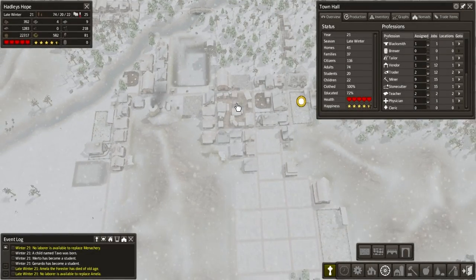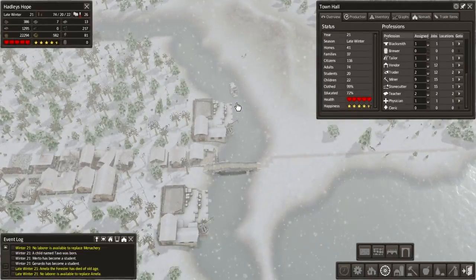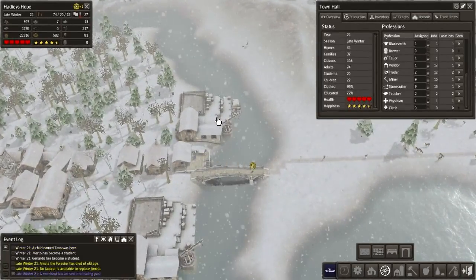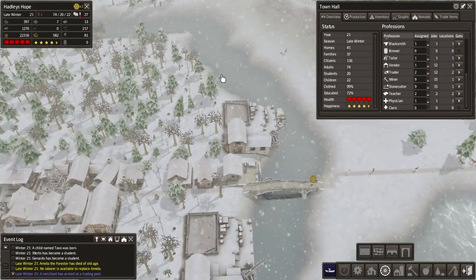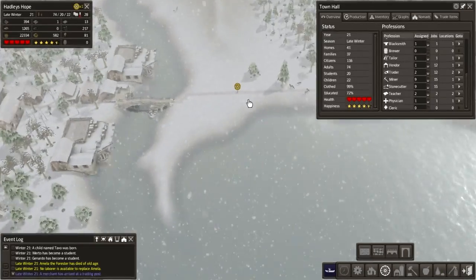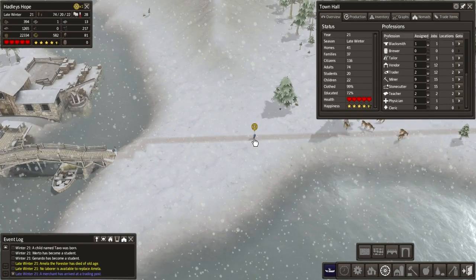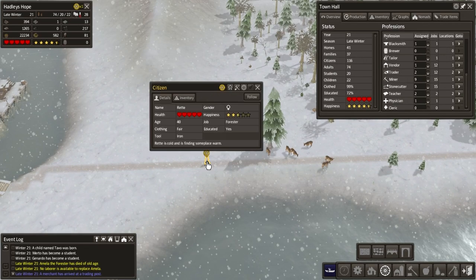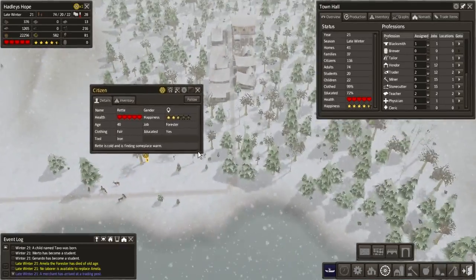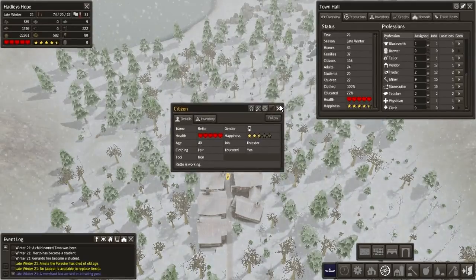Hey, how's it going guys, this is Ekuman and welcome back to another episode of our Banished playthrough. Let's see what this trader's got available. Hidecoats - not interested, get rid of him. There's a person freezing here - they're going home to find someplace warm, okay.